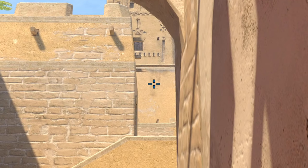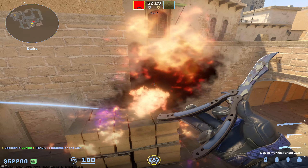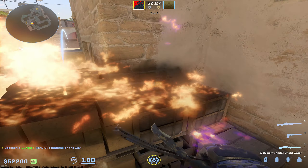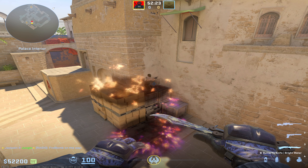If you ever want to molly off Sandwich, just come to the corner right here and simply left-click a molly at the dark spot right along the edge of the wall. That's going to drop down right here and absolutely annihilate anyone in that position.